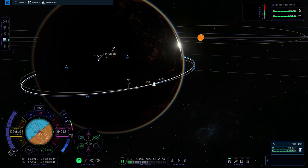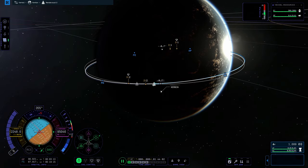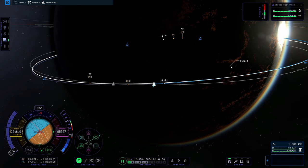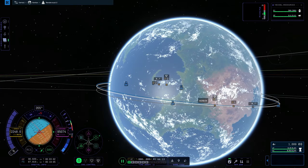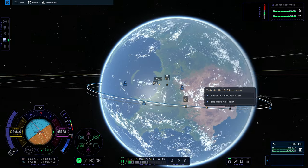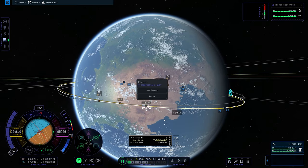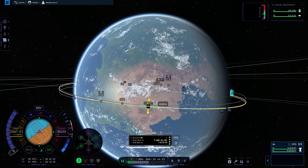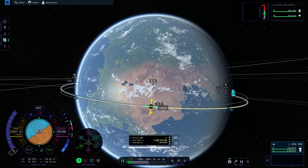That put us at negative 0.7 degrees. We don't have time to make a new maneuver because we're about to pass it, so we're going to do it at the next intersection on the opposite side of the orbit. Click on it, create another maneuver plan, and pull up again since it's negative. It should take it to zero — and it did.